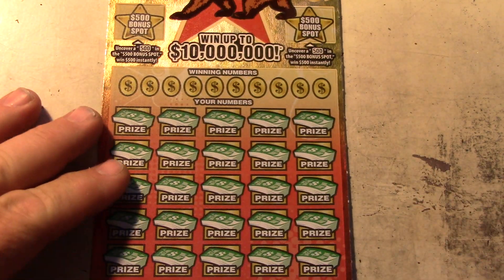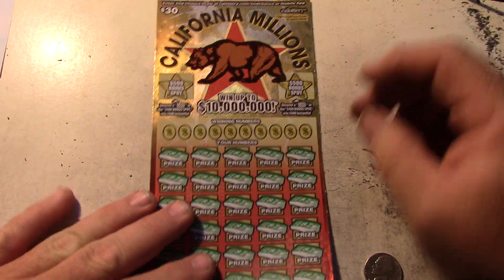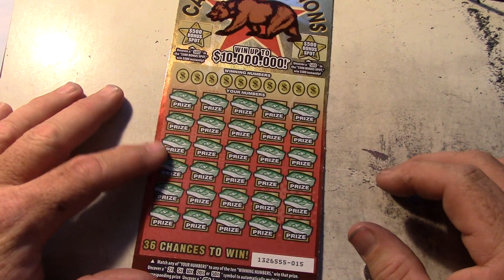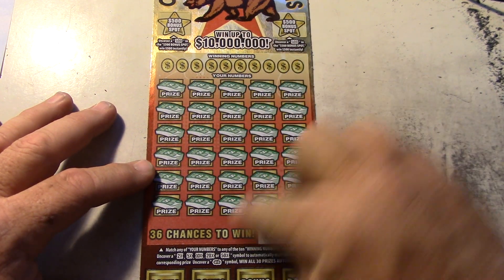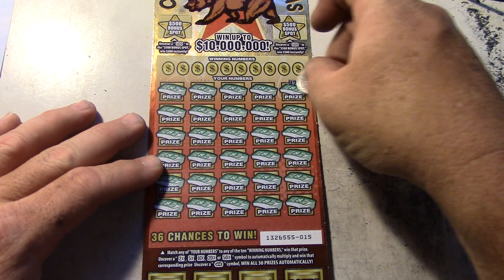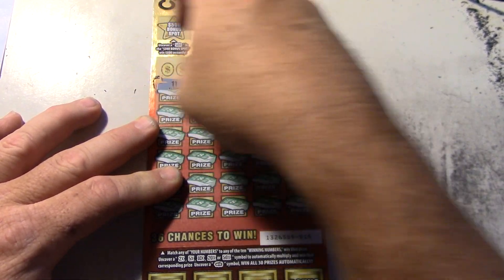Alright, the last one we got in here is the California Millions. You got two bonus spots right here — 500. You got these bonus spaces down here, and then the regular game right here. There's nothing on the outside. This is card number 15. Let's play the game and see if we get any good wins. You can get a win all symbol like the others — 50x, 20x, 10x, 5x, or 2x. So there's the numbers, let's go ahead and uncover all of this.